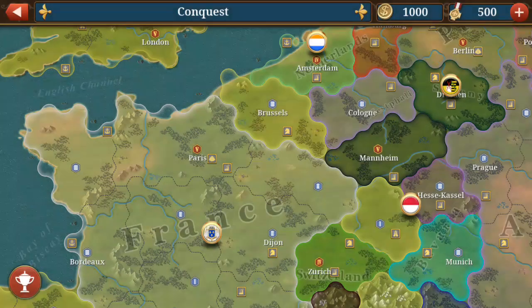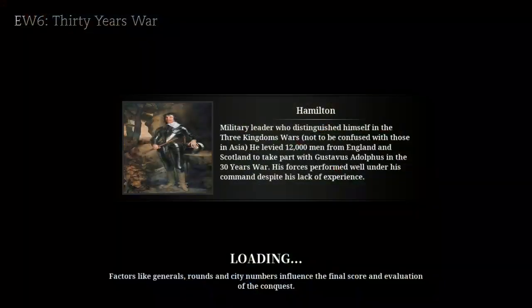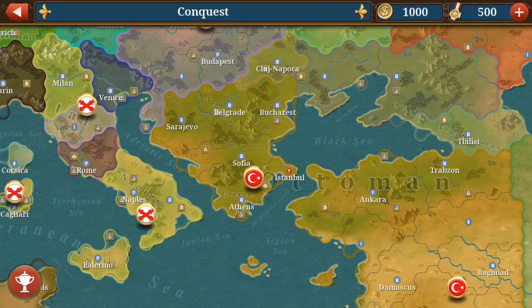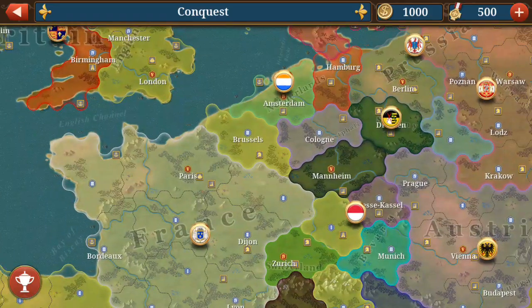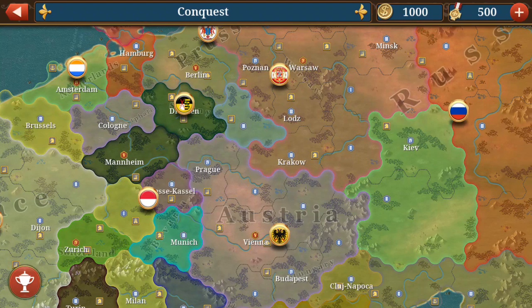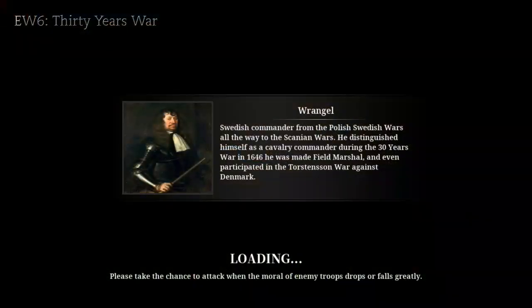Let's check out the 1642 scenario. Hamilton is a military leader with 13 moves in war. I like the information that European War provides. France is the big power now — they've finally caught up to the Spanish.